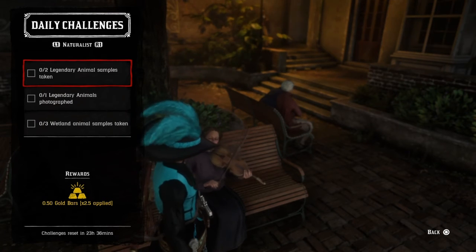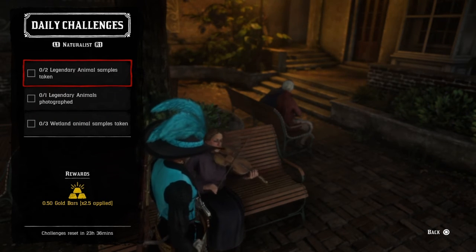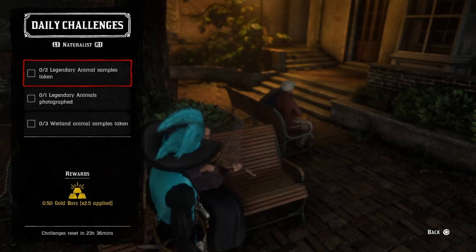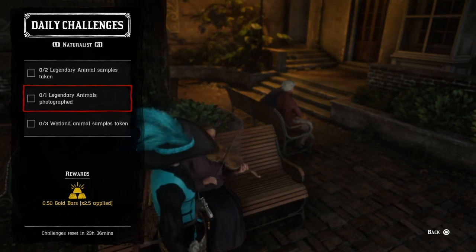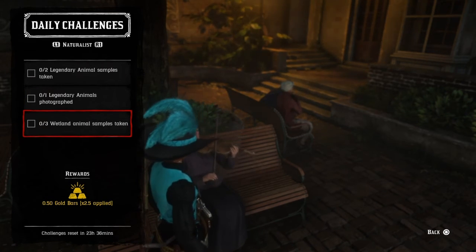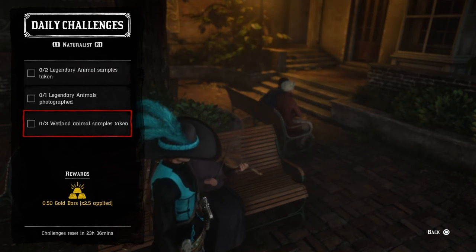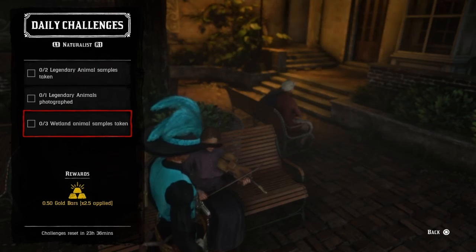For the naturalist role today, go and collect any two samples from legendary animals. I would suggest doing the free roam event for protecting legendary animals — you automatically get samples — or you can go talk to Harriet, do missions, or find any legendary animal in free roam and take a sample. For taking a photograph, make sure you photograph one of those two animals. And for three wetland animal samples, you're already in the St. Denis area today, so go take samples of things like alligators — alligator snapping turtles are great because they're slow — and snakes and other animals. Just take samples of any three and your daily will be completed.